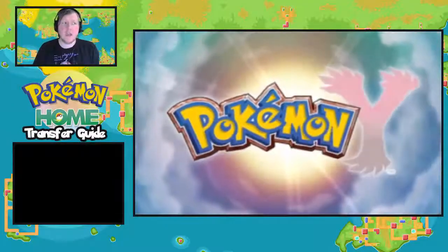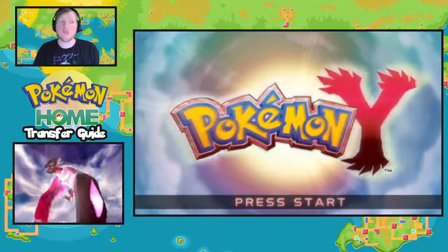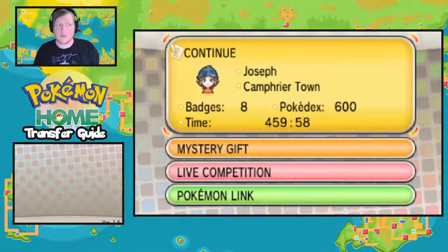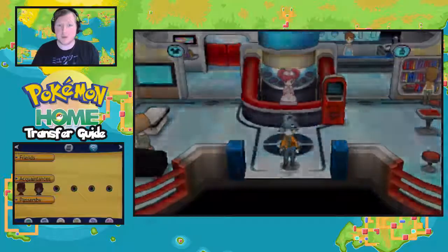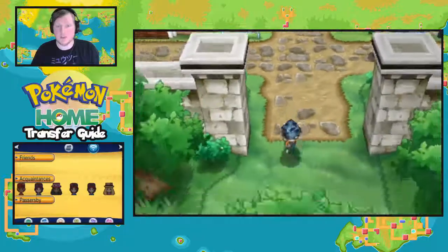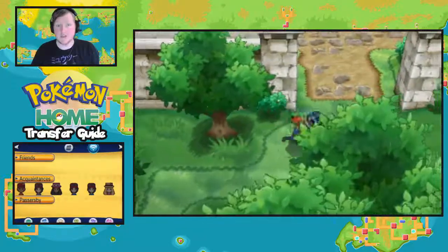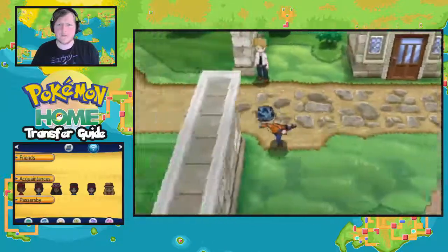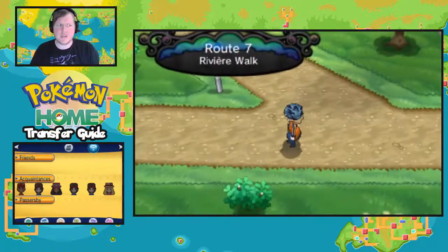Welcome back to another episode of the Transfer Guide, a series on my channel where I look at how simple it is to transfer Pokémon from previous games to Sword and Shield. Today we are looking at the sixth generation — Pokémon X and Y, Omega Ruby and Alpha Sapphire — to see how simple and easy it is to catch a Pokémon and put it onto Sword and Shield. Here I am in Camphrier Town on Route 7.